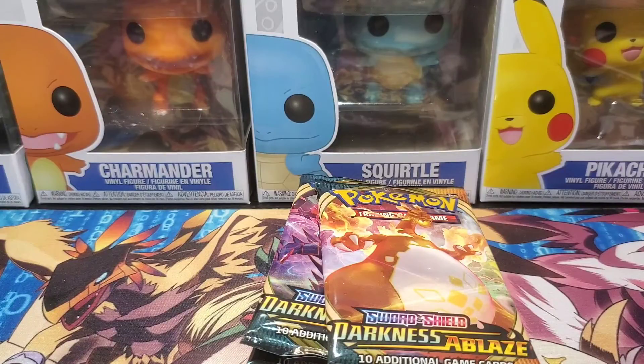Onto the Scent of Scorch packs. Two, three, four to the front with the water energy. We got Toxapex, Big Parasol, Shiinotic, Jigglypuff, Dunsparce, Klink, Marowak, Torchic, Hippowdon as the reverse, and Excadrill as the rare non-holo.